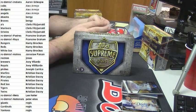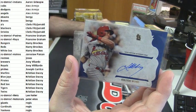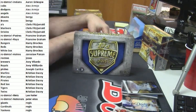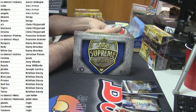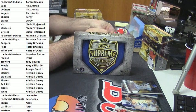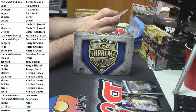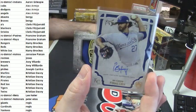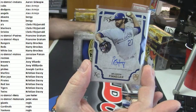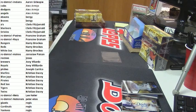He plays for the Cardinals of St. Louis — his name is Colton Wong. Let's go with the Kansas City Royals to finish this one, and the card is Brandon Finnegan. I do love the Supreme product as a whole.